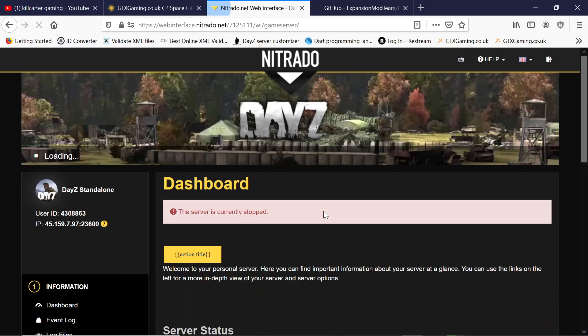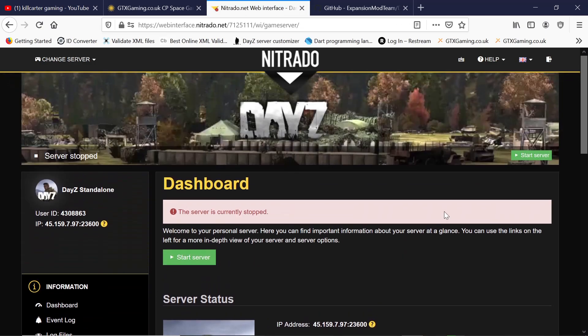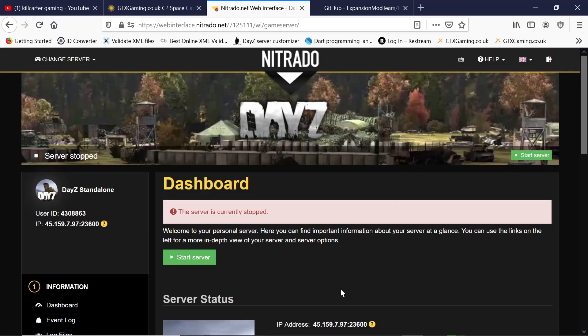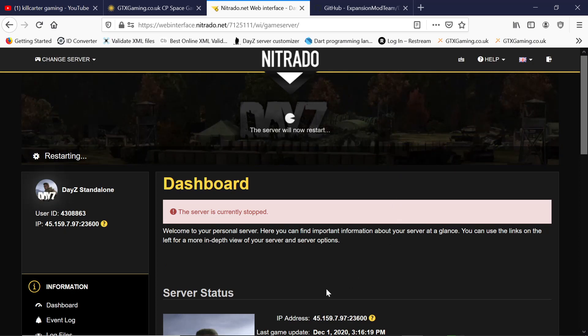Back out to your dashboard. The server should be good to go — start it up. As usual, give it about five minutes to fully initialize the new mission file, then join.